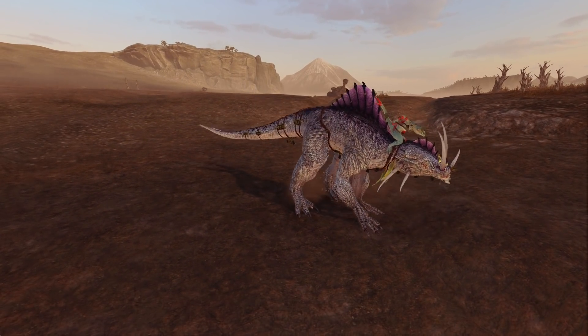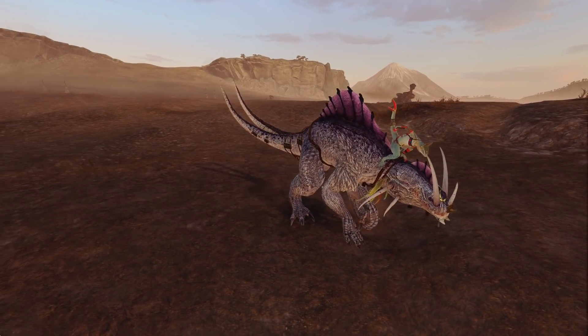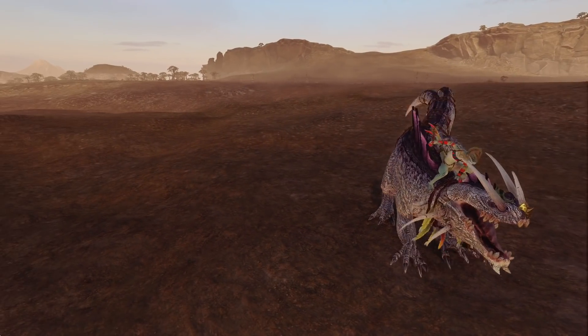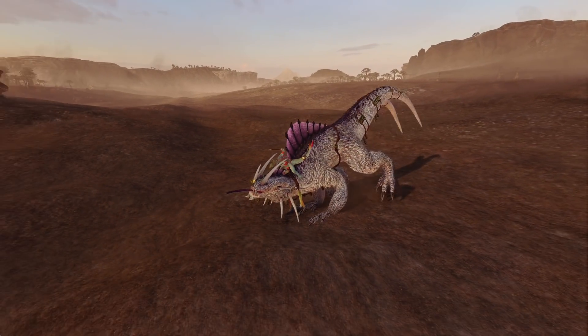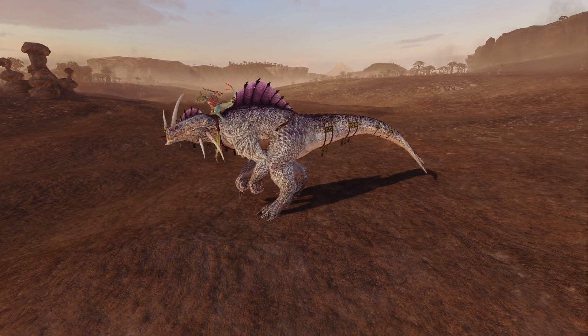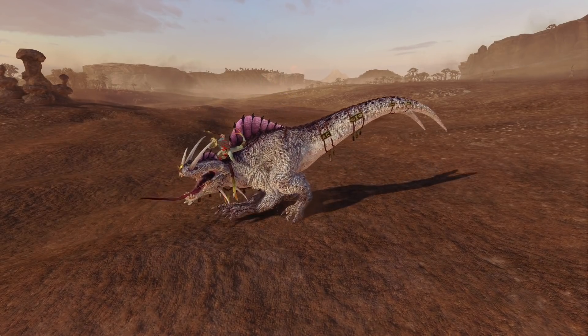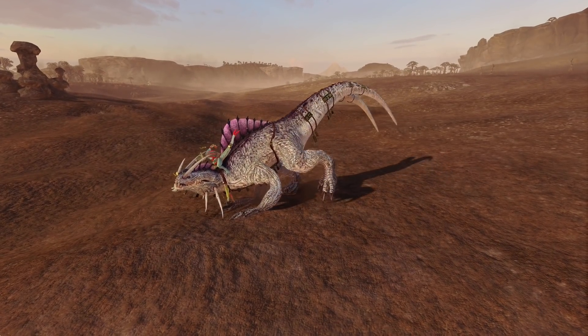Hello everyone and welcome back to the Great Book of Grudges. My name is Nathan and we're here with a short video, mainly because this mod has just hit my radar. It seems some modders have banded together to give the Lizardmen a much-requested unit: the Skink Oracle mounted atop a Troglodon.